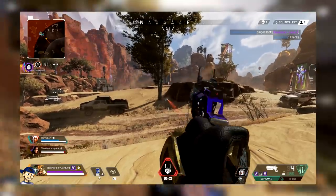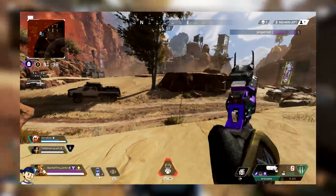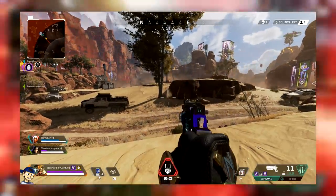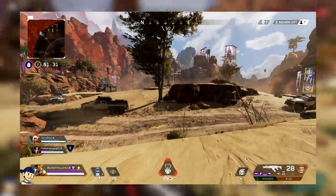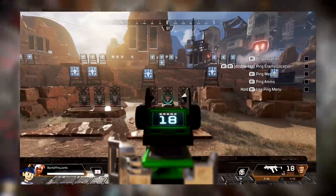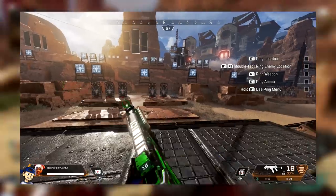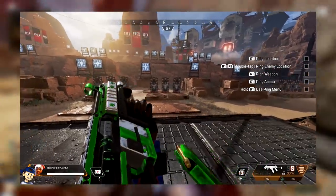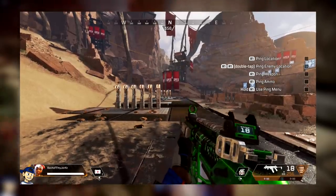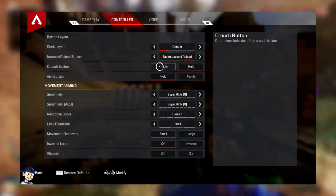First I'm going to show you how to animation cancel and swap your weapon faster. When you're in a gunfight up close and personal, the first instinct is to reload your weapon and continue fighting, but that takes a really long time. The next thing is to swap your weapon by clicking triangle. But there's a faster way: fire your weapon until you run out of ammo, then click triangle to swap your weapon, and at the same time click your crouch button.